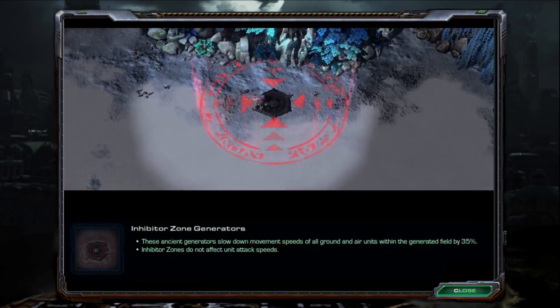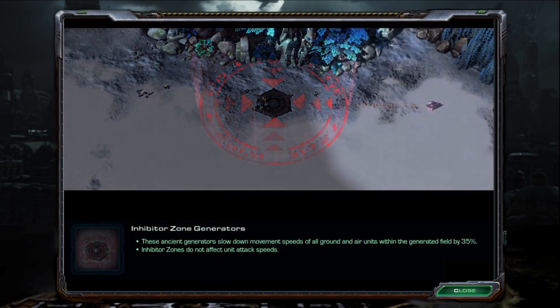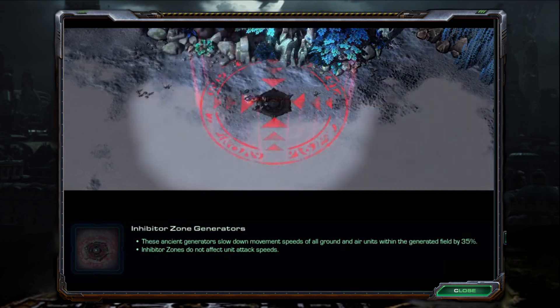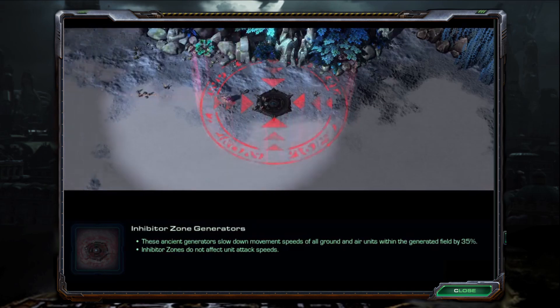Inhibitor zone generators are ancient generators that slow down movement speeds of all ground and air units within the generated field by 35%. Inhibitor zones do not affect unit attack speeds.